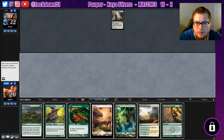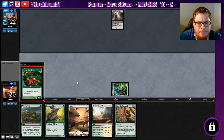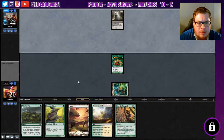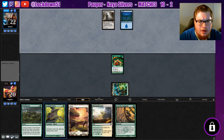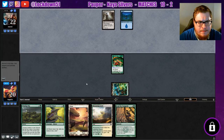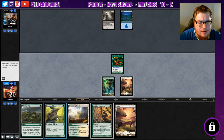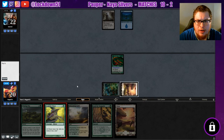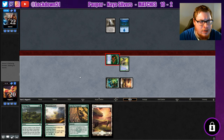Okay, Lead the Stampede — that's good. So yeah, let's just try to keep pressure on as much as we can. Play out the Gemhide Sliver, and hopefully if we get another one-drop that'd be nice — we can just keep developing our board. Do we just Winding Way right now? We'll wait on the Winding Way, let's just add to the board some more, get the poisonous going.